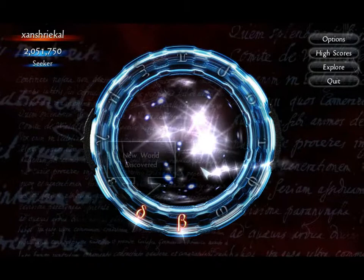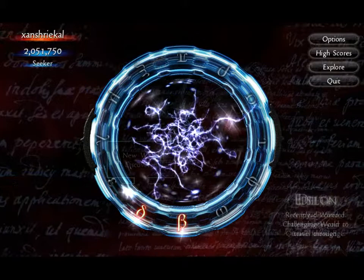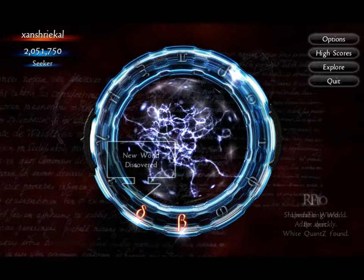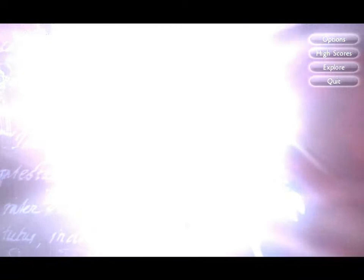There's an achievements thing that takes you to the Steam achievements page. Strategy mode works kind of the same way as action mode — there are different worlds, each with a certain number of waves, navigated via Greek letters: Delta, Epsilon, Lambda, Mu, Psi, Pi, Rho, Sigma, Tau, Phi, and Omega. Let's go to Beta. We get Ares — Golden Ram, Rescuer of Fixos.